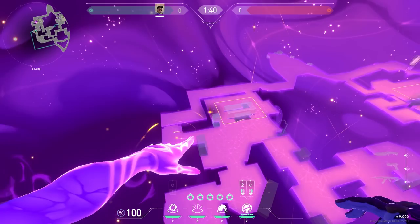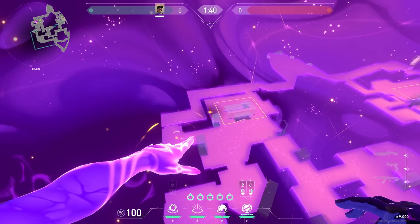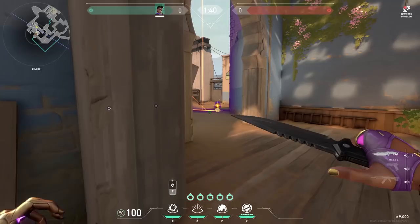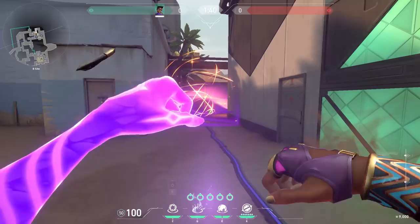If you want to push B Bind with your ult, use one star in elbow, one star in the left top corner, one star behind the container on the box, and one star immediately in front of hookah. Then use your ult. When you enter site, smoke elbow, stun the back corner, and use your black hole on the one in front of hookah or behind the container — it depends where your team is planting the bomb.